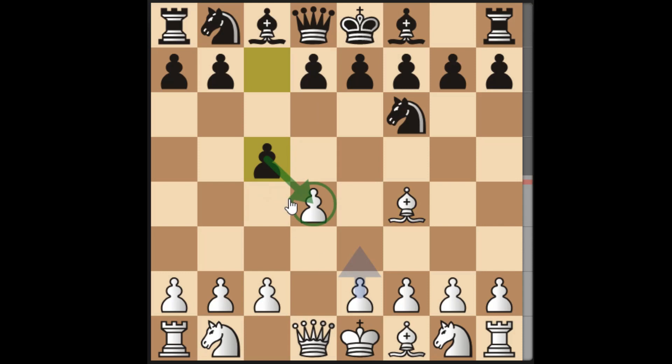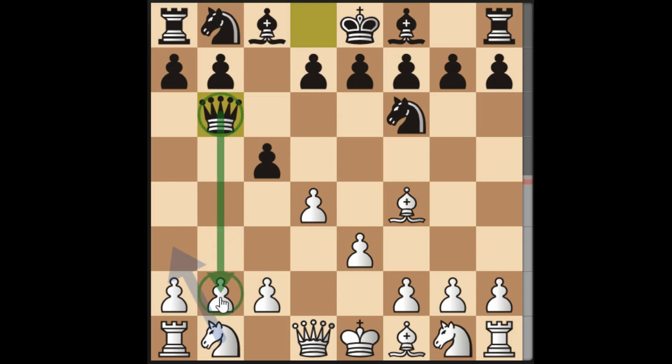The idea of c5 is to attack the d-pawn. The only move here is pawn to e3. The idea of e3 is to support the bishop and support the pawn in the center. What if the queen moves to b6? The idea is to capture this pawn.